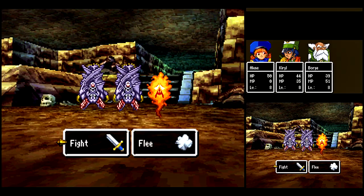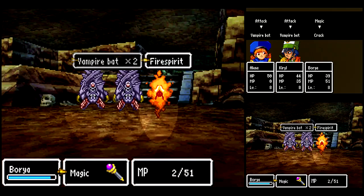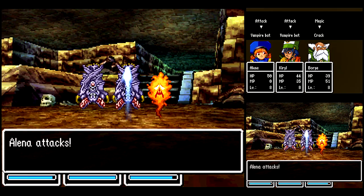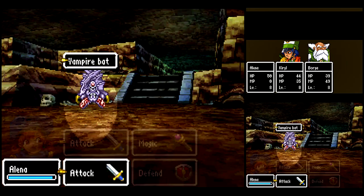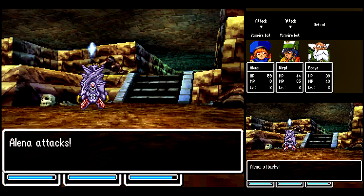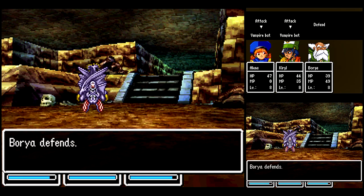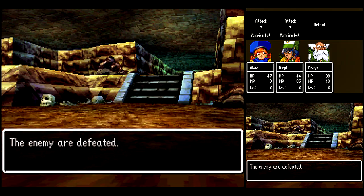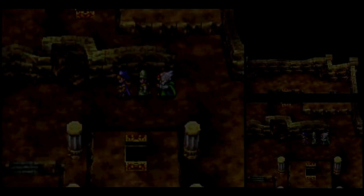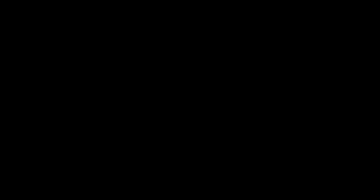Here we got another new enemy — Fire Spirit. They are susceptible to Crack, and you want to use that on them because if you use a physical attack, they have a really high physical evade. And sometimes when they evade, they'll split up and make another one of themselves. So try to use Crack on them if you can, or kill them in one hit with Elena.